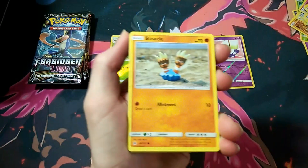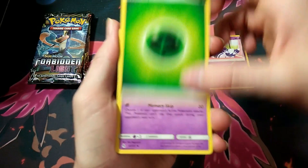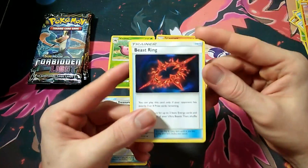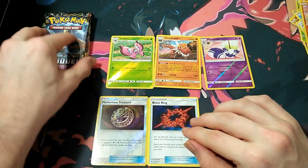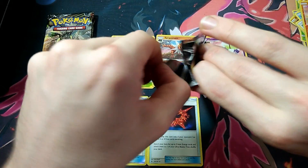Pack 4: we've got Flabébé, Binacle, Magnemite, Froakie, Bunnelby, Grass Energy, Pixie Plate, Unidentified Fossil, Mesprit, Carbink, and a B-string which is rare. I'm still not used to that — I think it's a bit off, but still cool nonetheless. It's a shout-out back to Base Set when they used to do rare trainers, which is weird. But that's not too bad.